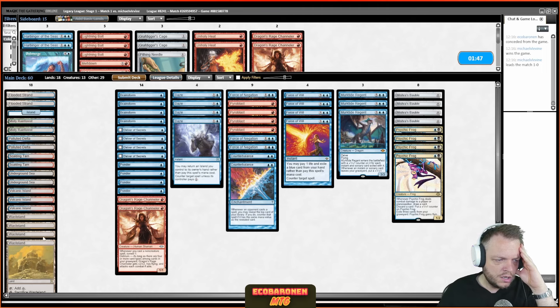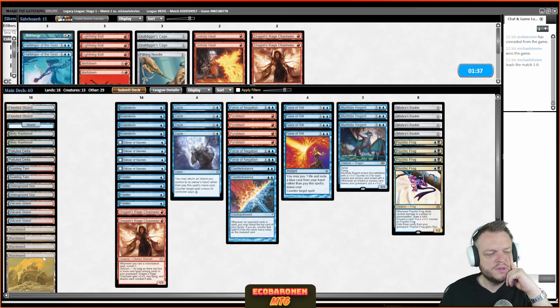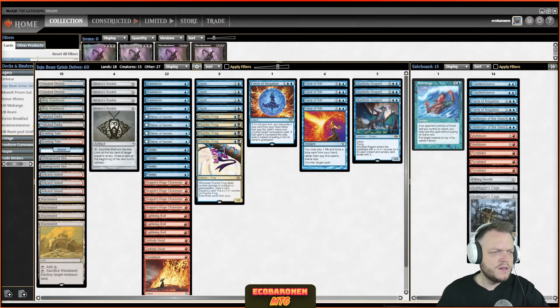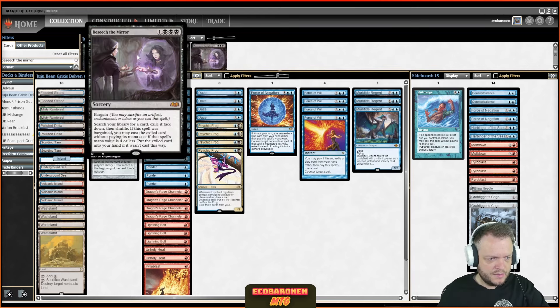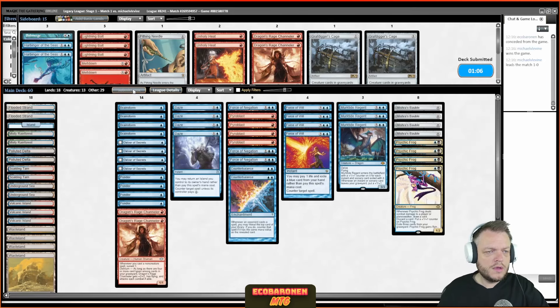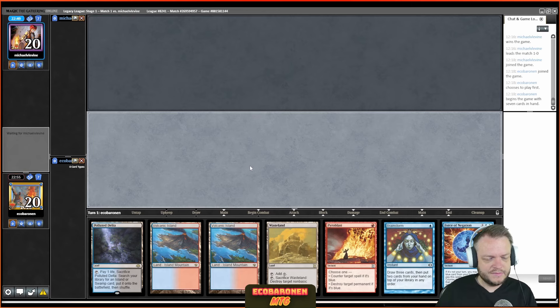Wasteland could easily be cut; I could put in a random blue card over it, but it's hard to cast. Cages are good against Besiege the Mirror — actually, let's check: if they cast from hand or library, exile it face down... okay, so that doesn't work. This is basically an Oops All Spells matchup that dodges the graveyard, so very excited about that.